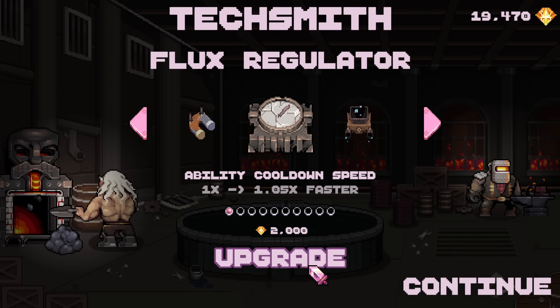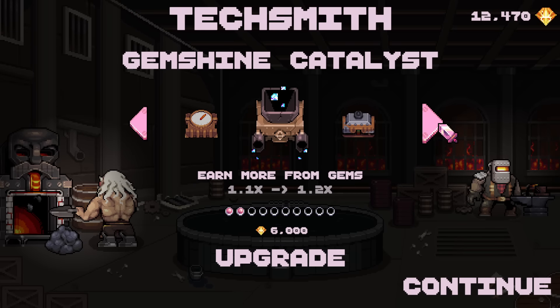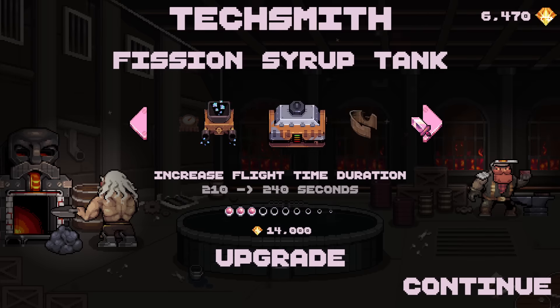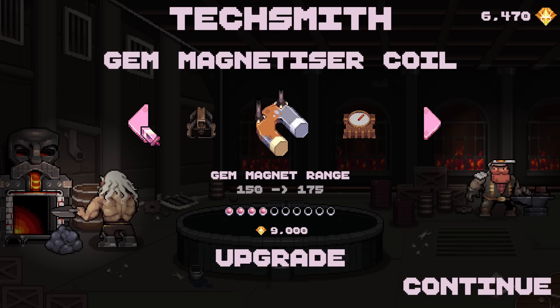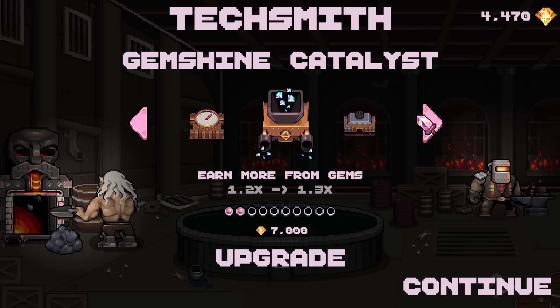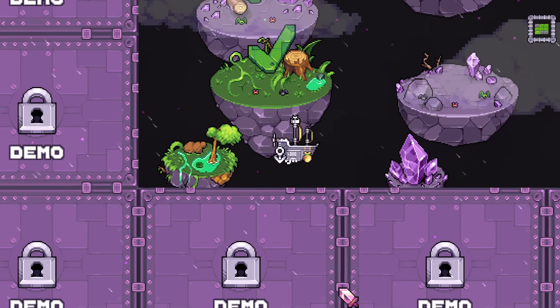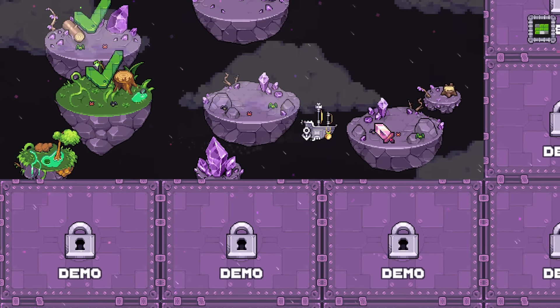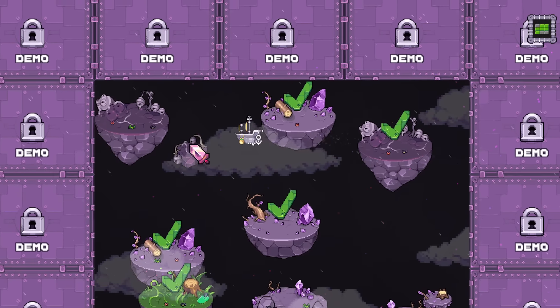What else do we have? Ability cooldown speed, earn more from gems - I don't care that much about the bullet range. Demo content is running out.